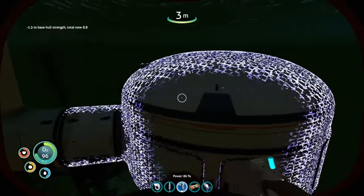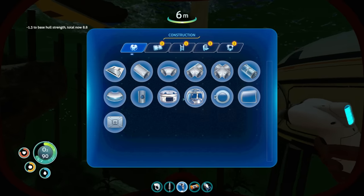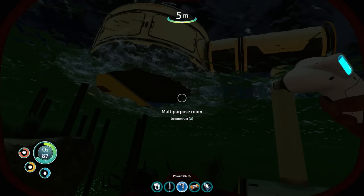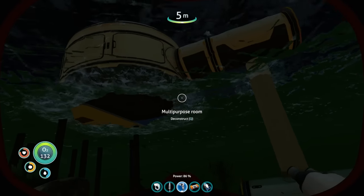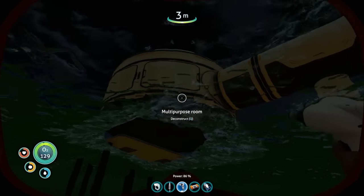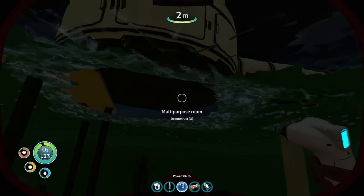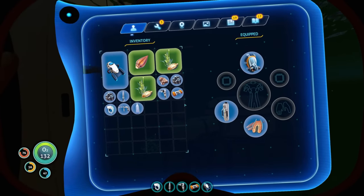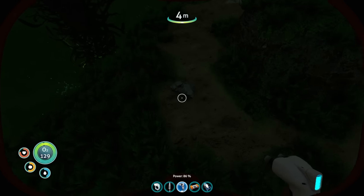I didn't want it floating halfway above the water because when you're in the room you can see the top of the water surface and it's kind of weird and annoying. We don't have a hatch which is unfortunate so we can't even get in there right now. That's the rough idea - we can unhook this stuff. We need more titanium and a hatch.